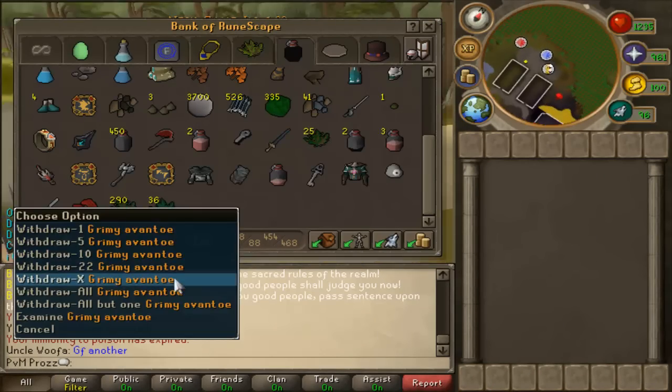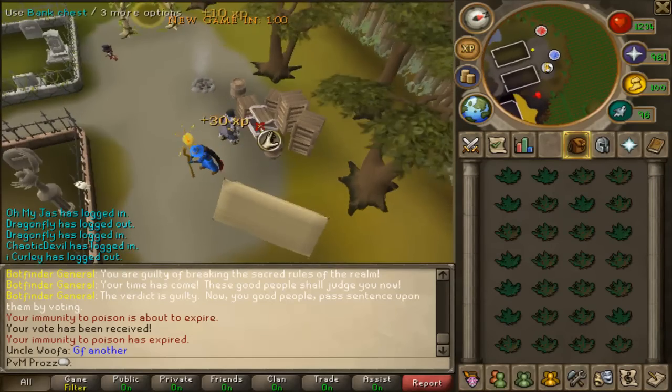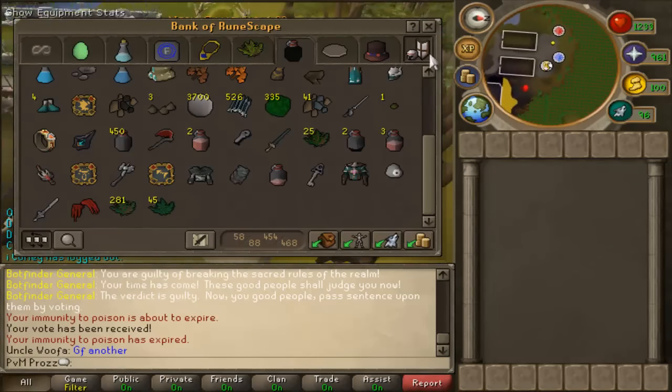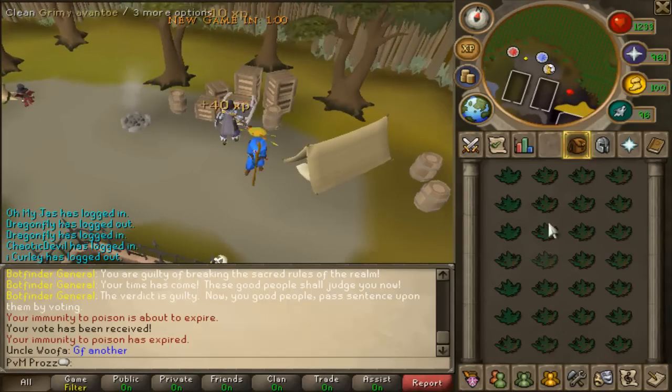Anyway, you can clean on an average of about 8k of these an hour doing it manually like this. If you've got mouse keys you can do more. It'll probably take me twice as long now because I'm just horrible at clicking. That's another thing — be good at clicking, it's a lot faster.